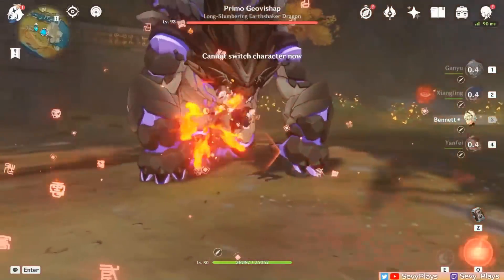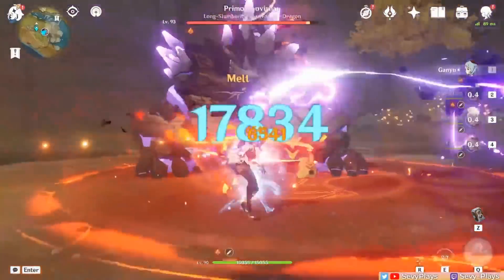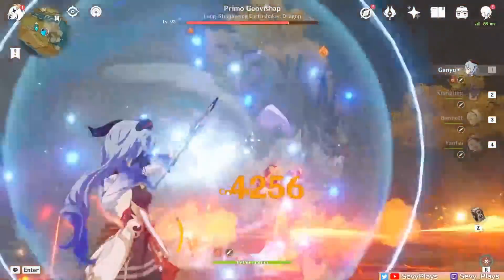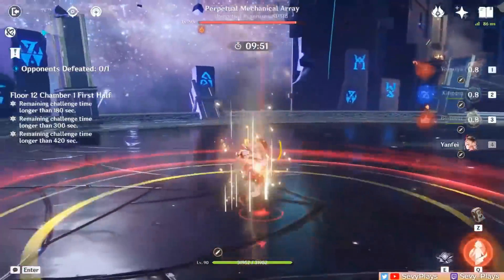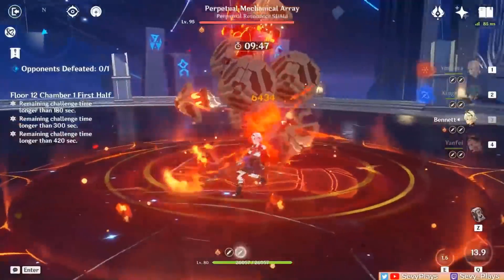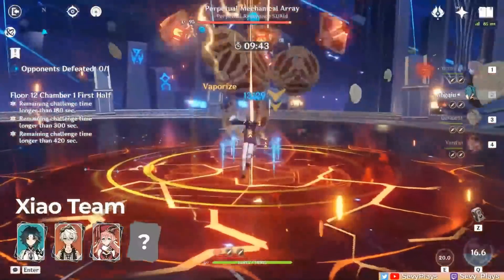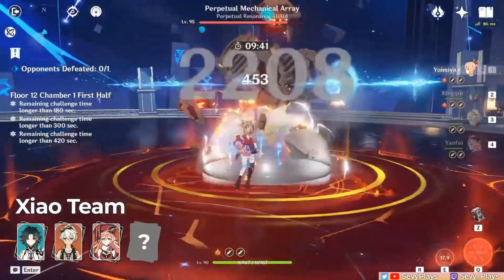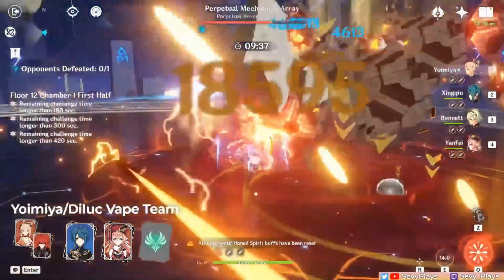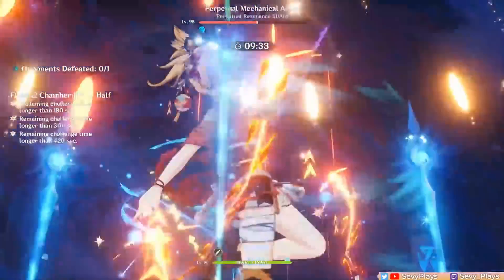As for other teams, a Ganyu melt comp along with Bennett and Xiangling works if you need a shielder in that playstyle. With that, Tankfei can assume the role of Zhongli or Diona if you don't have them. Squishy characters could always use a good shield. Some examples off the top of my head: a team with Xiao, Bennett, Tankfei, and a fourth flex slot could be a good pick if you don't have Zhongli, and the pyro resonance bonus is a good buff for Xiao. A Yoimiya or Diluc vape team is also a viable option, but if you have other teams in mind, let me know.